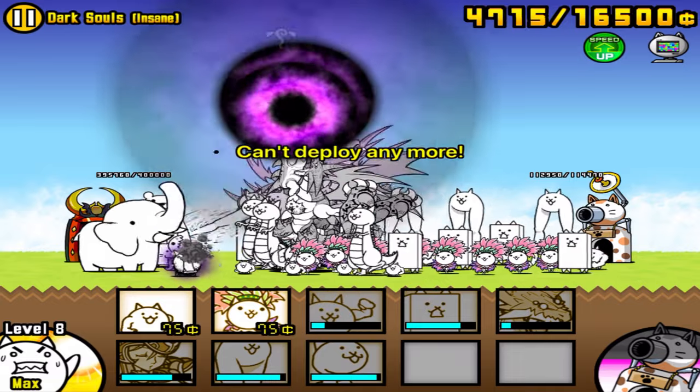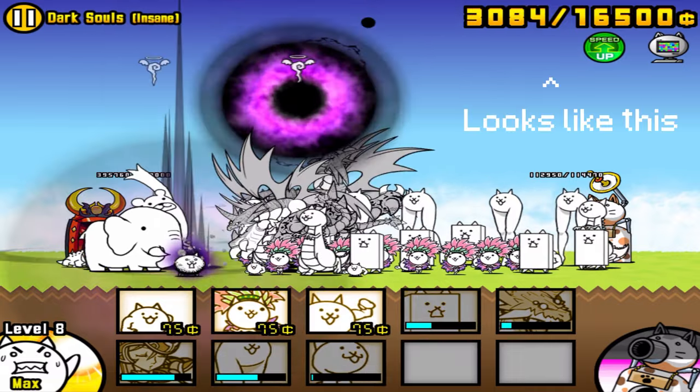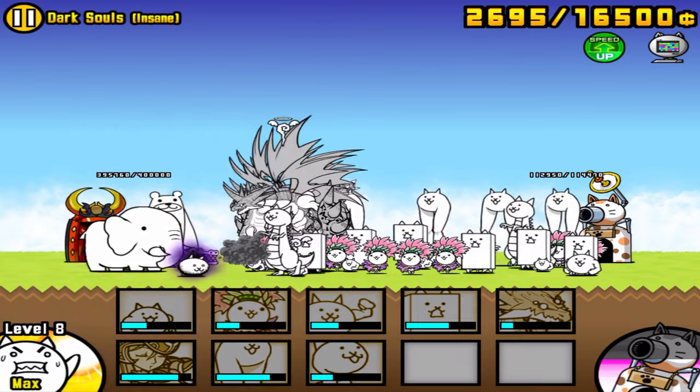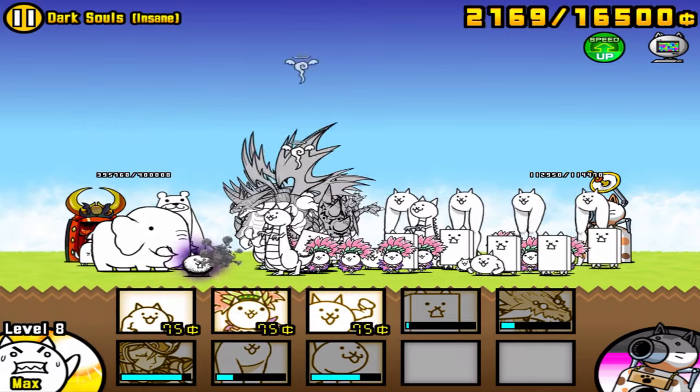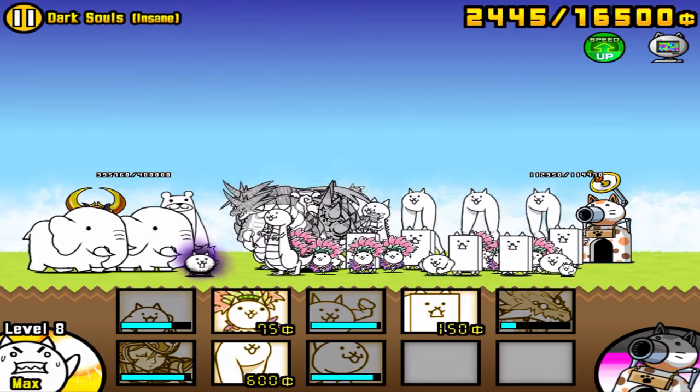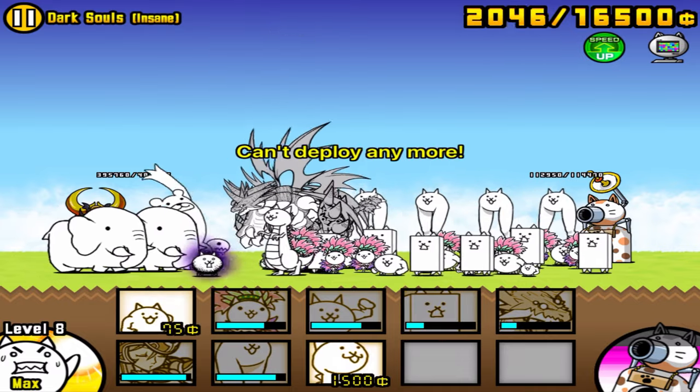One solution to this is to bring the item called Sniper the Cat. This item will, every 10 seconds, knock Crazed Cat back slightly, allowing your Bahamuts to get closer to Teacher Bear and Leboine and then kill them. So I highly recommend bringing Sniper the Cat.